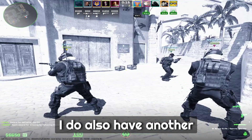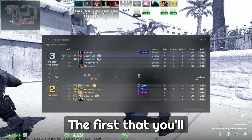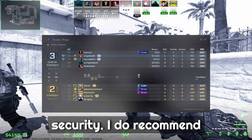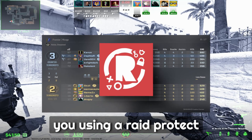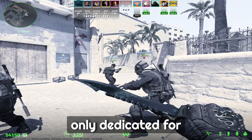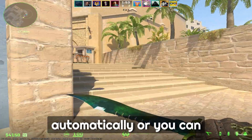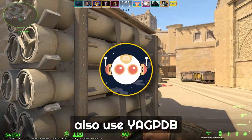Step number two: find some useful bots for your server. I do also have another video on my channel covering some of them. The first bot you'll need is one in charge of security. I recommend using Raid Protect — I also have it on my own Discord server. It's dedicated for protection, it has a captcha, and it also gives a role automatically.